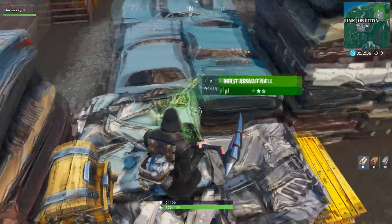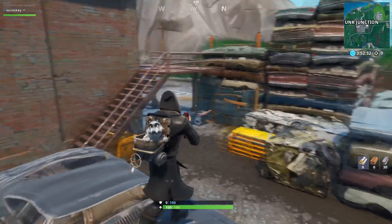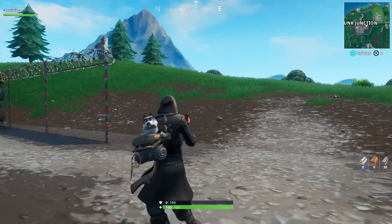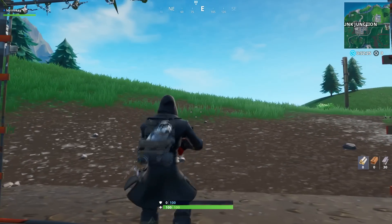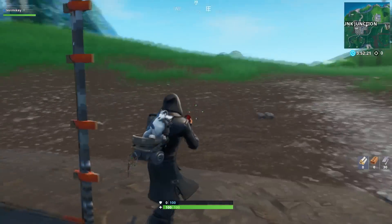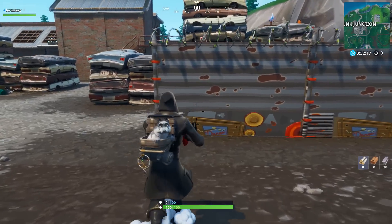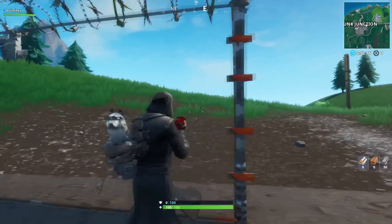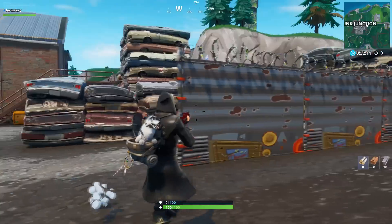Once you land at Junk Junction, just get yourself any weapon — that is the only thing you need for this glitch. You'll notice it looks pretty normal, just some fences — it's just missing a texture. You can't walk through it though, which is weird. From the other side it looks like a normal fence, so if somebody's walking up to Junk Junction, you could shoot them and they'd have no way to shoot you back.